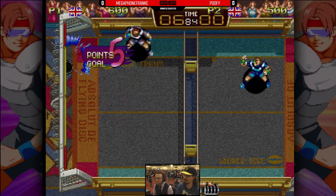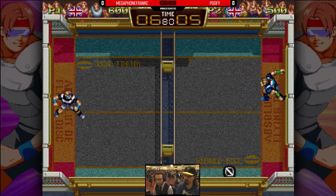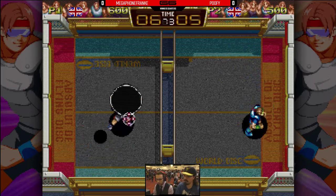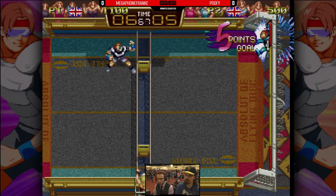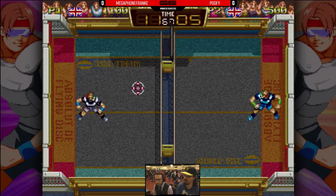Poofy is dashing north — he keeps dashing to the upper left-hand corner of the screen every time. That's a good reset there by Poofy. He was able to get the read and gets the super off. Frankie, though, knows what super is coming out. Having played Miller, he dashed up and then dashed down. Frankie gets the charge and gets the five-point on the Miller super.